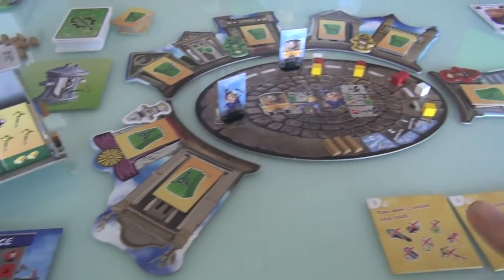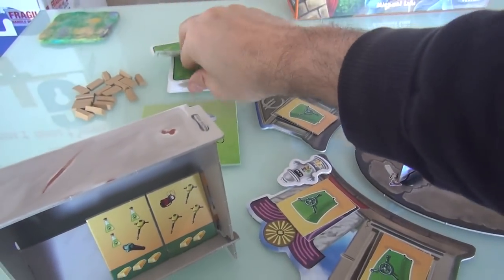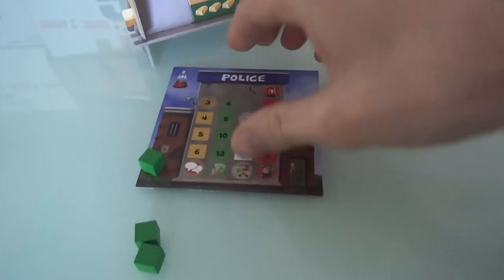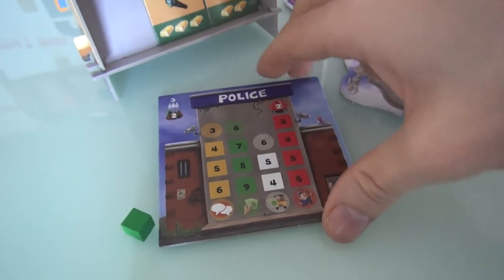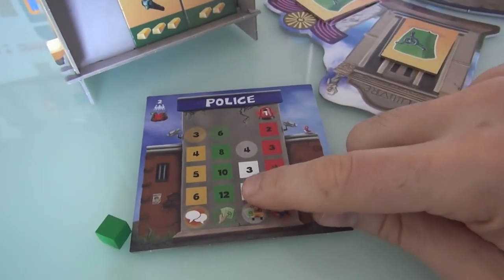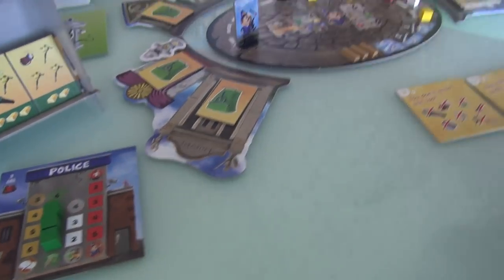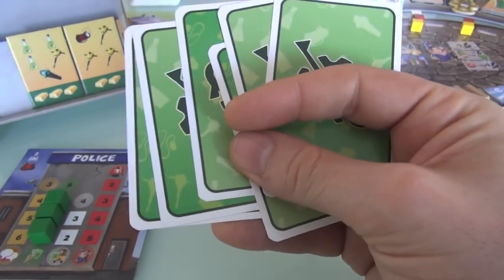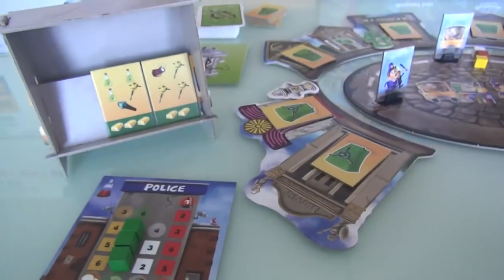Everybody on my team except for me — so in this case Jen — draws six tool cards. You can imagine why she'd like to be drawing more. In a two-player game with no cubes, it would be twelve; with these green cubes, it's six — the worst it could possibly be. I don't get to know what Jen's cards are, and nobody knows what anybody else has. It's all secret information all around, because again, we can't talk — if we all meet together to plan, we'll get arrested.